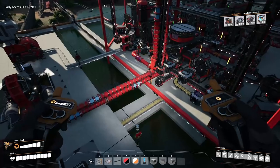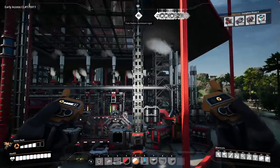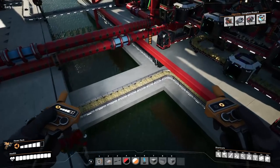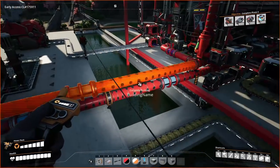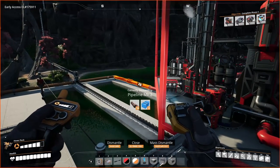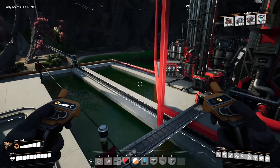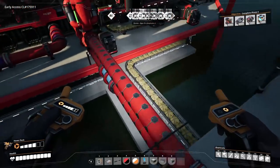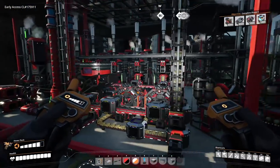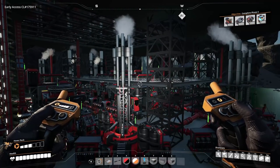Twelve times 2.1 gigawatts gives you 25 gigawatts total. The resource inputs are: 337.5 oil per minute, 600 coal per minute, 600 sulfur per minute, and 900 water per minute. From this very modest amount we can get 25 gigawatts of power. Let's get started and build a new floor.